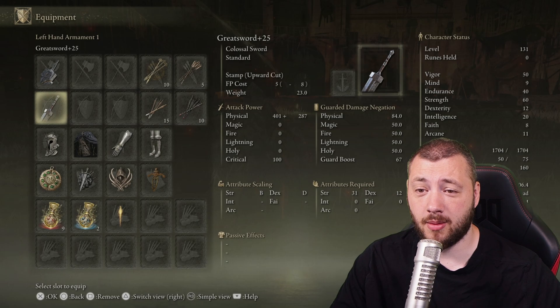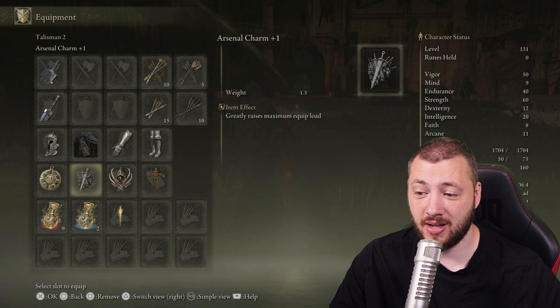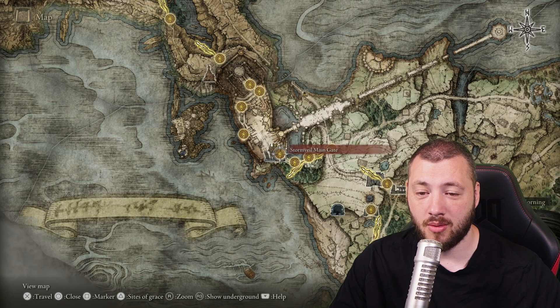That would be the weapons you're looking for, but the true damage comes by using the raptor's black feathers and the claw talisman. The claw talisman enhances jump attacks, and the raptor's black feathers does that also. Since you're going to be struggling on endurance and weight load — because if you do not have the arsenal charm, I'm permanently heavy loaded due to these swords being surprisingly heavy — we'll pick up the claw talisman first, since that is extremely simple. You just have to kill Margit the fell omen and make your way into the castle.